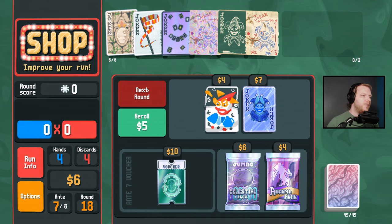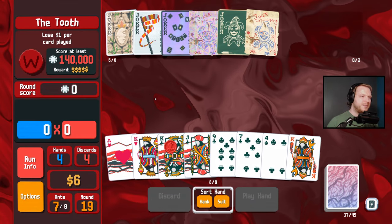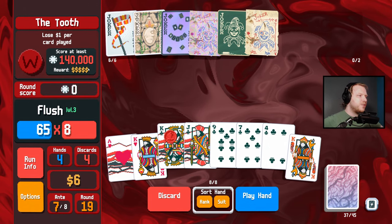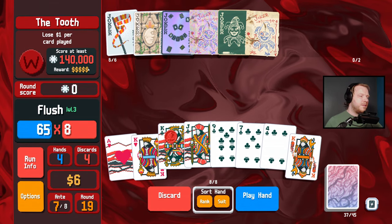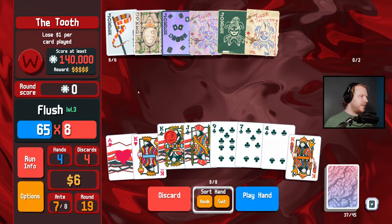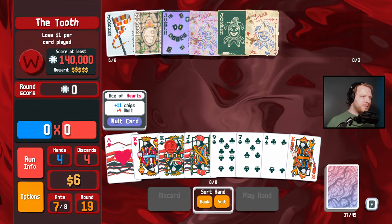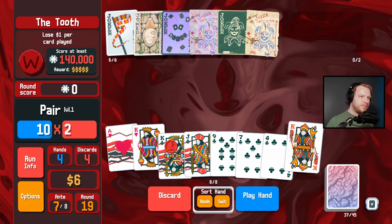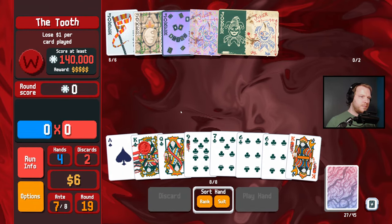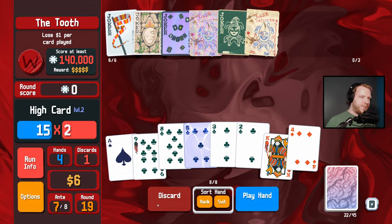Need money for the negative tag — yes, let's do that. Lose one dollar per card played — love that for me. We want spades. How much did we score last round? Around 440,000? 97k — alright, so this is not going to do it. We need to find some spades. That was not a spade in the history of the world.